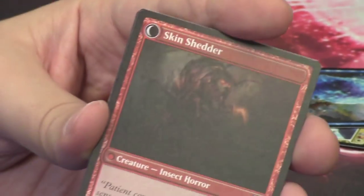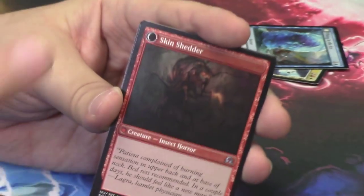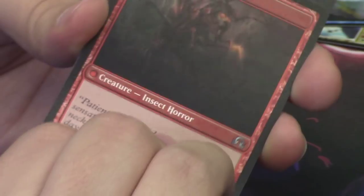It flips into the Skin Shedder — ripped right through that dude's body, ate him all up, he's dead. His face is still right there. Super gross, love the card, but it's disgusting.